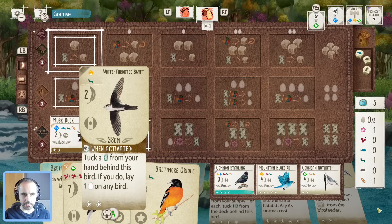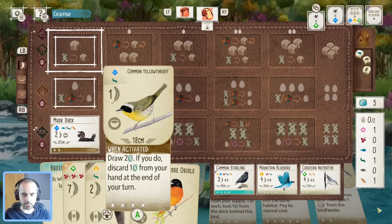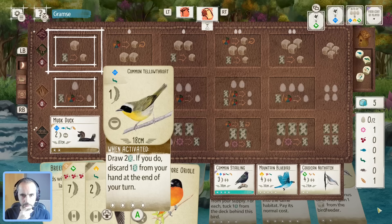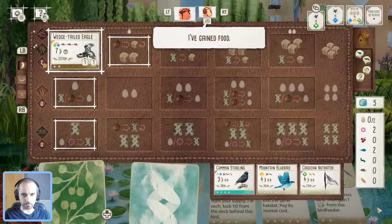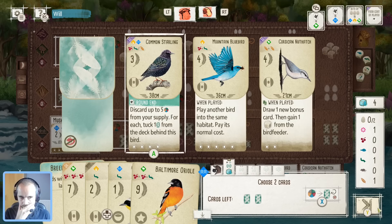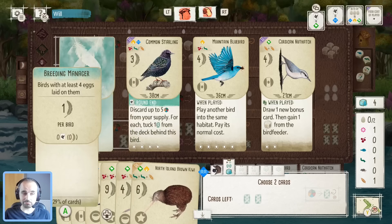If we're going egg laying and digging we've kind of got the birds for it. I could see a way to get some of these down, but we're going to need to play the Oriole first and the feed isn't really what we want right now. I think we draw cards again — wondering whether to take the Nuthatch or just go off the top. Let's go off the top.